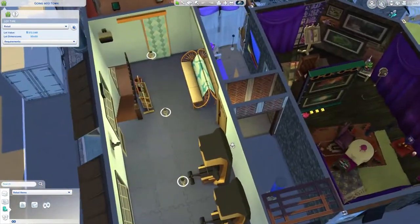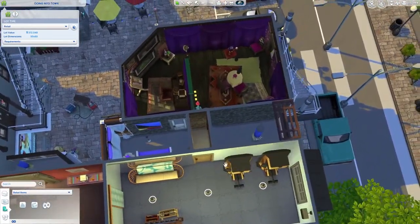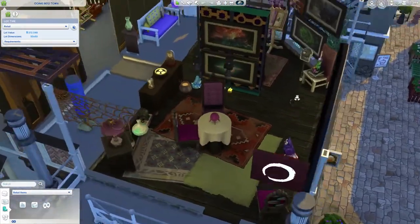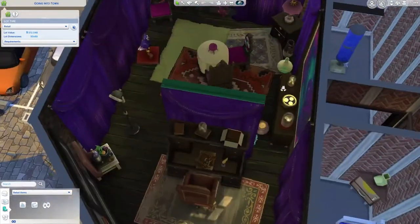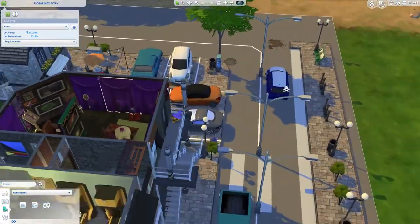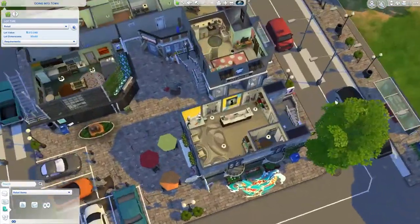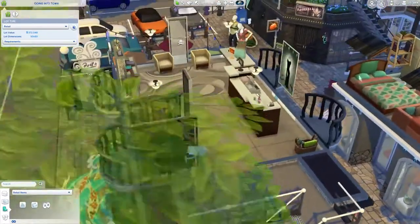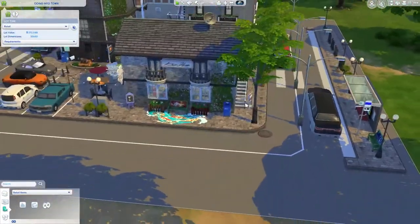There's yoga and meditation you can do upstairs, and then this area where you can come and get your fortune read — I love this, it's so cool. There's also a little clothing store, because why not? It's cool.